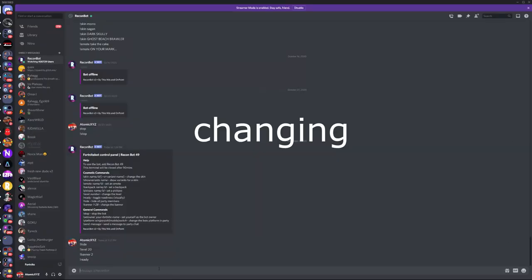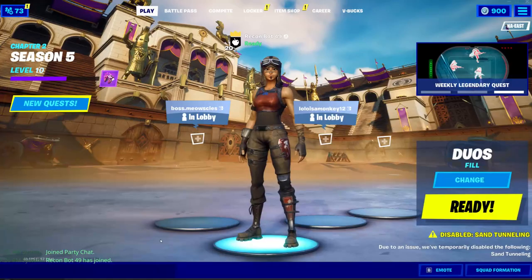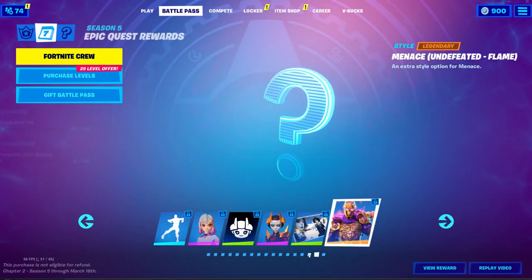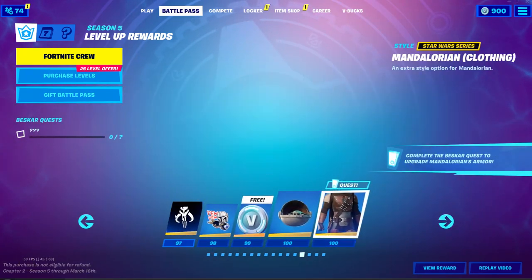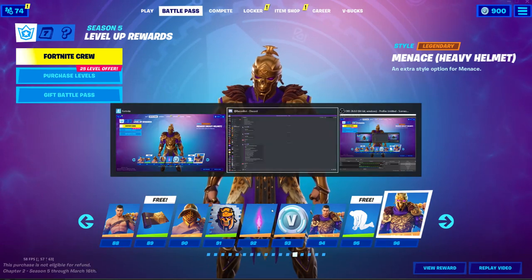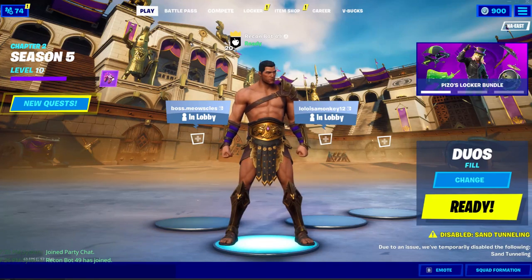Now for the part you probably wanted: changing the skin. Type exclamation point skin followed by the skin name. Let's check what's on the Season 5 battle pass — level 100 is the final Mandalorian and level 96 is Menace. So let's type skin menace and see what happens.